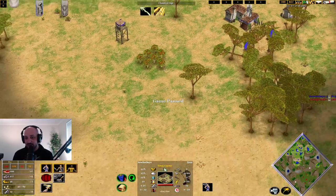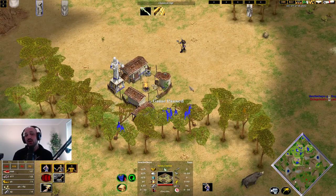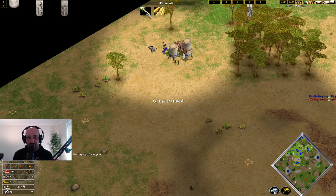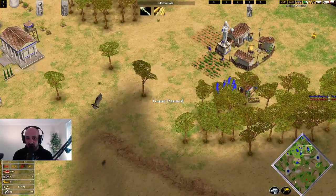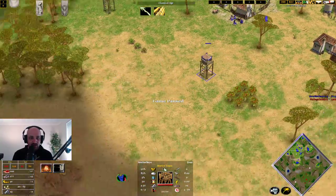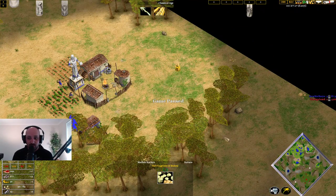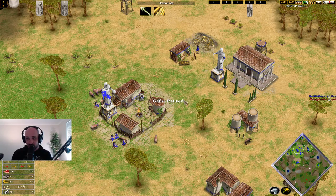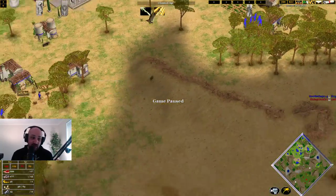We're seven minutes into the game with three town centers and villagers pumping out. Ask yourself: what sort of Egyptian player is attacking at seven minutes? The answer is no Egyptian player. What sort of Greek player is attacking at seven minutes? There are some Greek players who might attack around this time or a little earlier with early game heroes. That's why we have Bolt and the ability to produce Jason or Odysseus to defend against that. Instead of placing farms, you can get wood, get your Jason or Odysseus out to defend, get watchtowers, and move villagers back onto pigs. Those early game heroes won't do too much damage and you can sit back and enjoy the game.